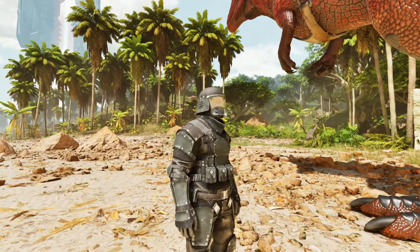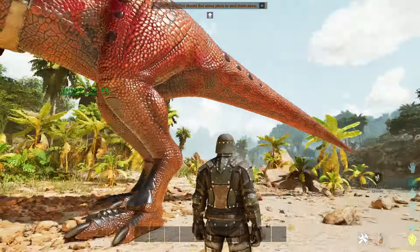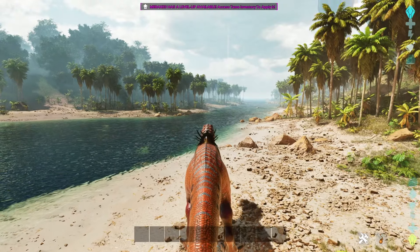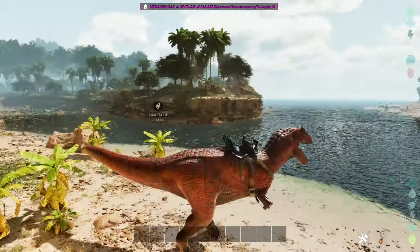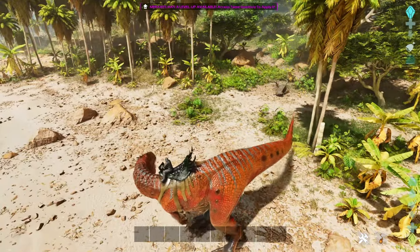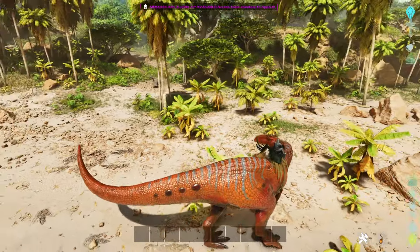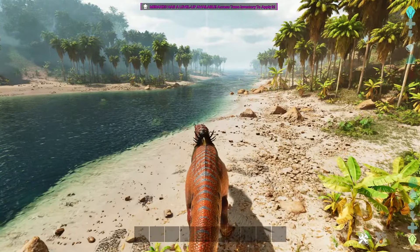Now to the fun part of the video — showing off the moveset and cool animations. Looking at the moveset: left click is a normal bite, but it's also directional, which I think is freaking awesome. I love directional bites — it gives you more room to attack with. In case someone's coming up behind you or on the side, you can bite at them and turn slowly while biting.